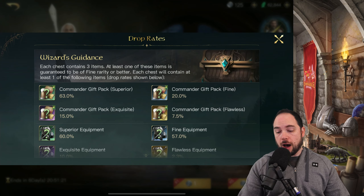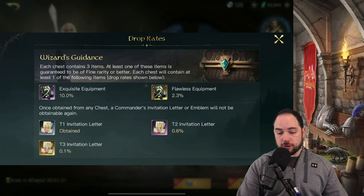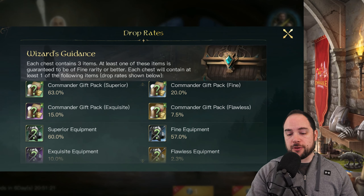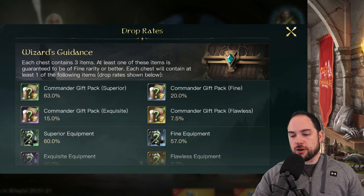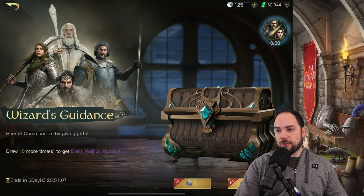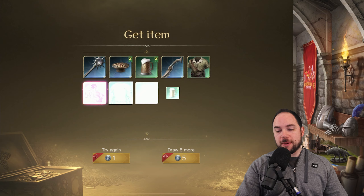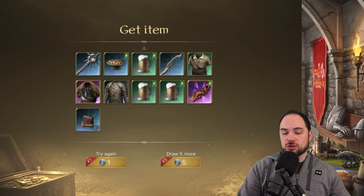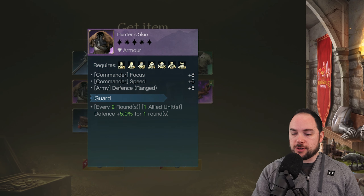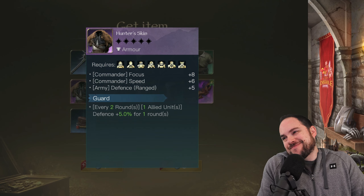In terms of the odds, they are the same as every other time that we've gone through and ripped open Mathems. In terms of the distribution of rarities, let's just get started, shall we? Smash them open and hope for the best — and that is a decent start. One extra epic item here. Every two rounds you get... meh.